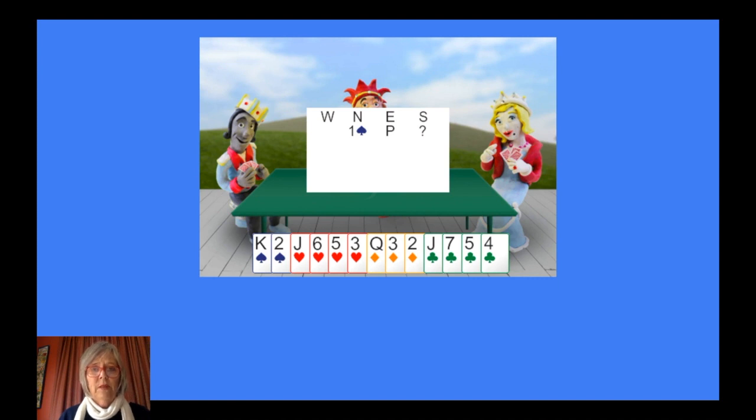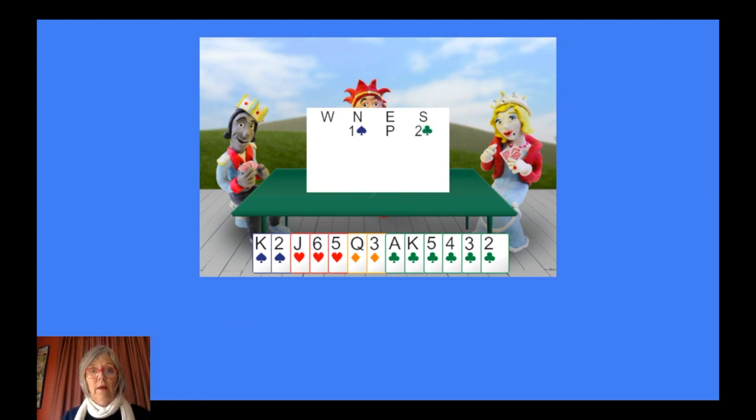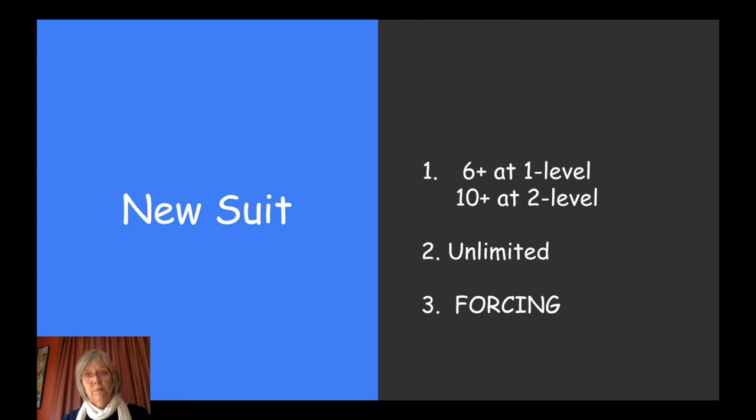So here are a few examples. Partner opens one spade. Have we got a fit? No. Shall we bid two clubs, being the lower available four card suit, as you've always been taught to do? No, because you've only got seven points, so you have to bid one no trump. You just need a few more points, even if you've got a suit like this. Look at this — you've got six clubs, but you haven't got very many points. You can't bid two clubs, because a new suit at the two level is ten or more points. So all you can do is bid one no trump. This hand, of course you can bid two clubs, because now you've got heaps of points, and you can bid two clubs and see what partner says next. So we're back to the hand we started with at the beginning. One heart, one spade — that's fine. Partner's going to bid, and then we'll see what we do next. So: six plus at the one level, ten plus at the two level, unlimited and forcing.